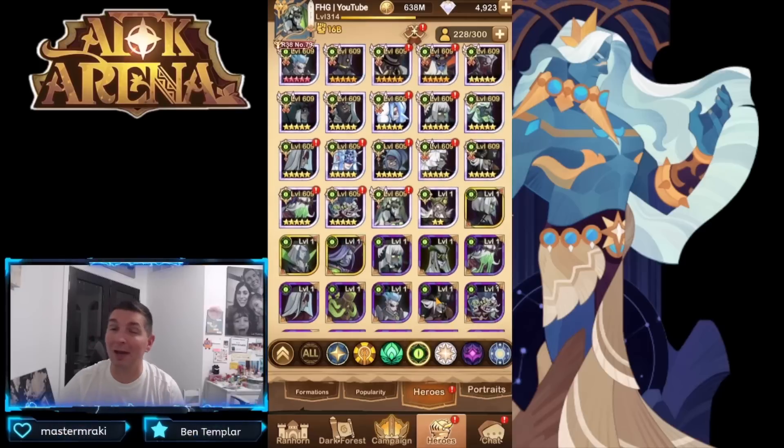That'll do it for today's video. The Graveborn are incredibly hard to get through. Between the Graveborn, Wilder, Mauler, and Lightbearer factions, the Graveborn probably carry the best heroes followed very closely by the Wilders for faction accounts, because their hero lineup is used across multiple game modes. We still have the Celestials, Hypogeans, and Dimensionals to go through in the next couple of videos — let me know in the comments what you think, and thank you for watching.